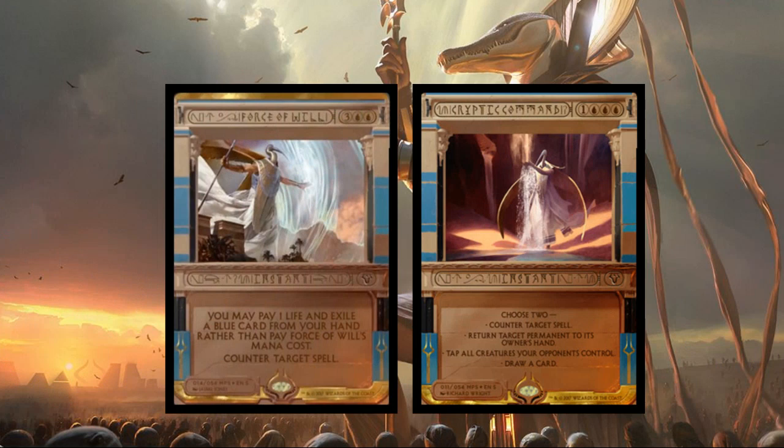Force of Will — no one will ever cast this for its converted mana cost of five (blue blue three generic), but at instant speed you may pay one life and exile a blue card from your hand rather than paying Force of Will's mana cost to counter target spell. You can pitch a card and cast this free counter spell. Obviously the go-to counter spell of choice for turn one, definitely the chase masterpiece. Cryptic Command is next — three blue one generic instant, choose two: counter target spell, return target permanent to its owner's hand, tap all creatures your opponents control, or draw a card. Played in most blue modern decks, great control magic.